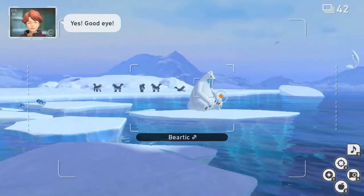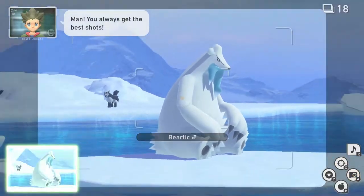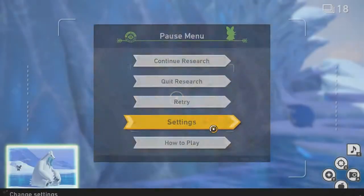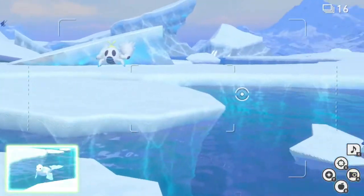Now look forward and take four bursts of Beartic — one, two, three, four. Now look to your left. Take a picture of Spheal rolling around and stay zoomed in. We're waiting for Dewgong to get close, then take a picture of Dewgong.